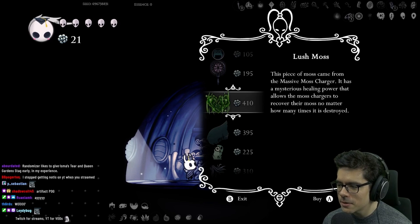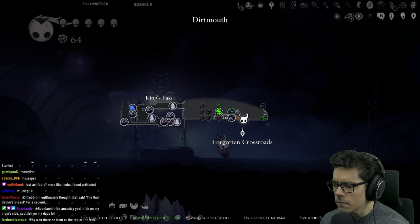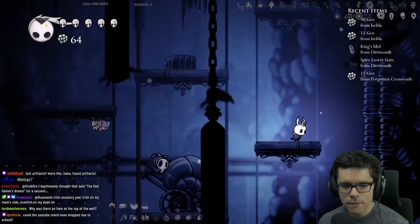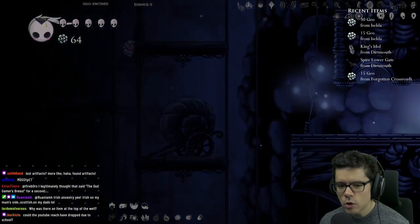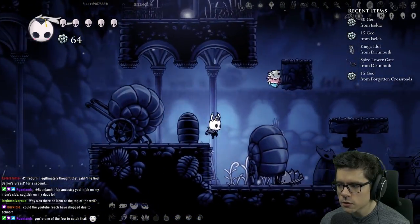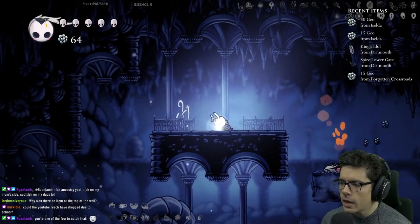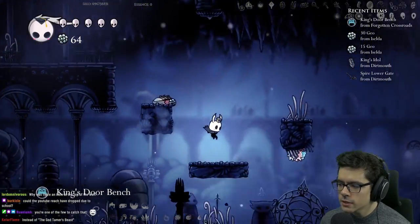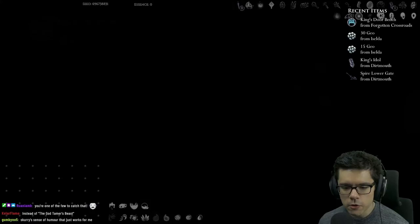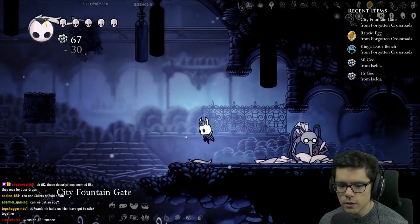This piece of moss came from the massive moss charger — it has a mysterious healing power that allows the moss chargers to recover their moss no matter how many times it's destroyed. We've got some lost artifacts in the game. I need to come back to get mothwing cloak. If artifacts aren't randomized they don't drop from bosses but they do have static locations, a lot like Transcendence where they have locations on the map.